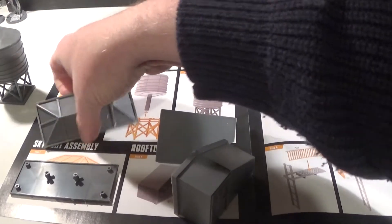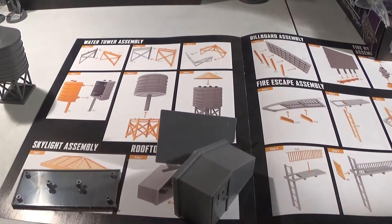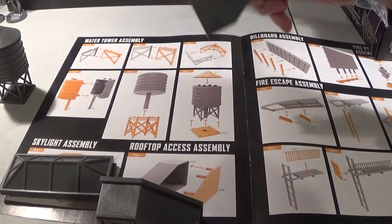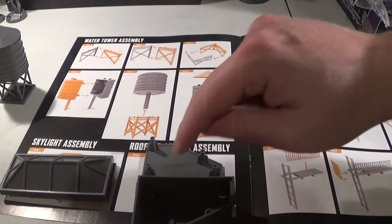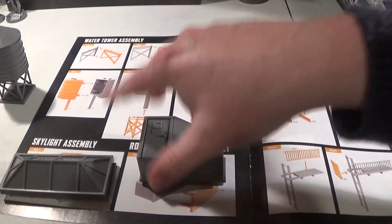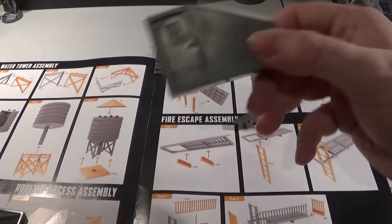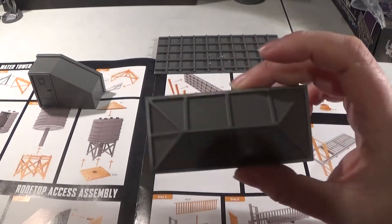Next we have the skylight, which is just two parts — C42 and C56. Those two are just clipped together, which I'll glue. And the same with the rooftop assembly access, which is D52 and A40. Those just have clips and corresponding holes to push into. So one rooftop access and one skylight.